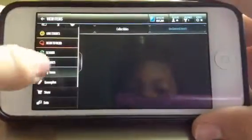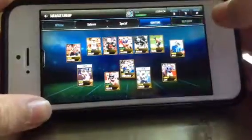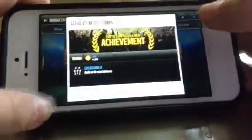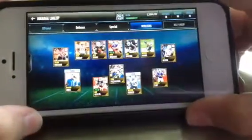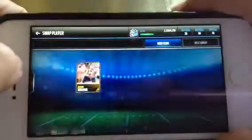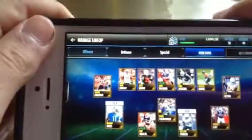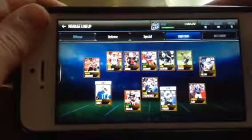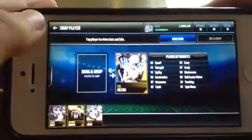Just in case you guys want to see my team, it's pretty stacked. Let's do best lineup now — I get coins. This is my offense. My primary wide receiver is Julian Edelman — he's good. Sorry, it's still really blurry, but whatever. Secondary is T.Y. Hilton — he's really good too.